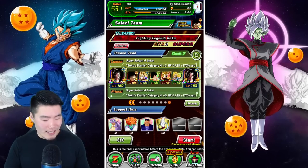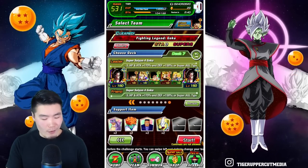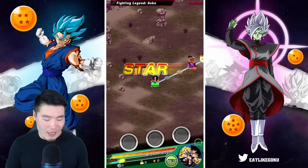That's the team right there guys, and the items are Icarus, Princess Snake, Android 8, and Whis. Without further ado, let's jump in and see how well this team can perform on the Legendary Goku event.